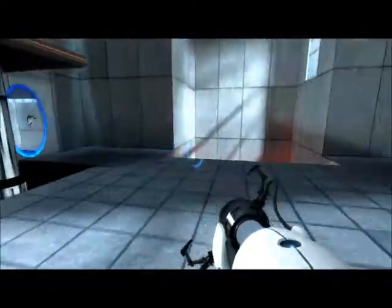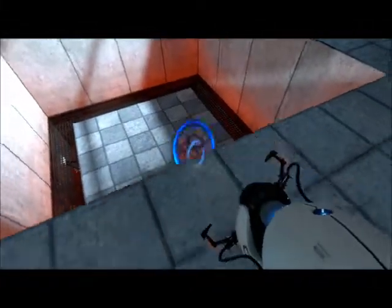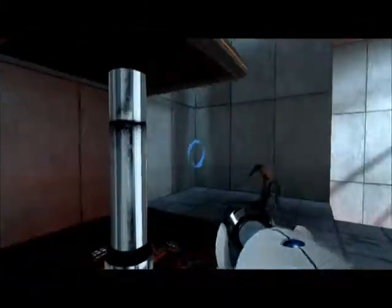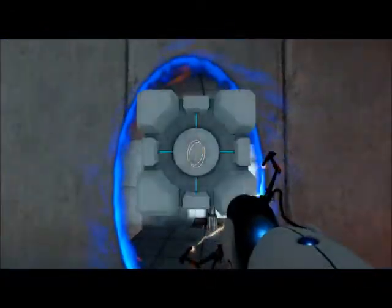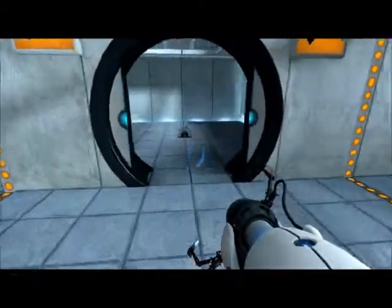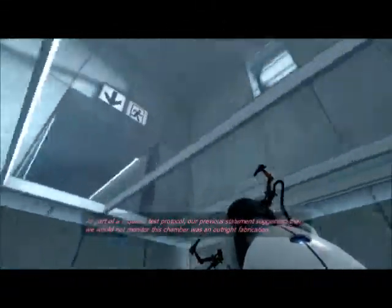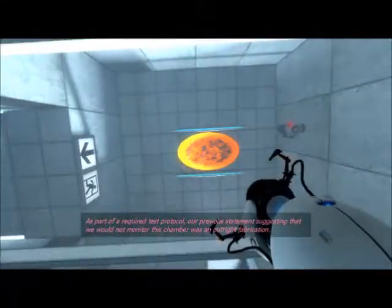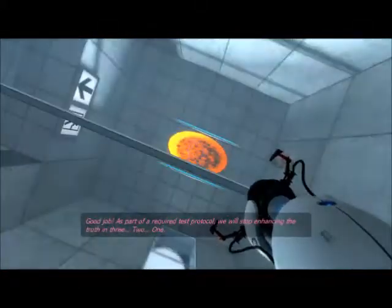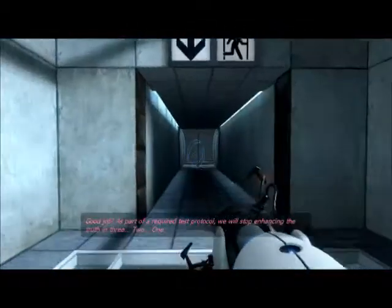So what you can do is: the orange portal is up there — shoot the blue one beneath the cube so it pops up there, make another portal anywhere on the wall, go ahead and pull the cube back down and there you go. The door will open and yet again you get another radio. As part of a required test protocol, our previous statement suggesting we would not monitor this chamber was an outright fabrication. We will stop enhancing the truth in three, two, and you're good to go.